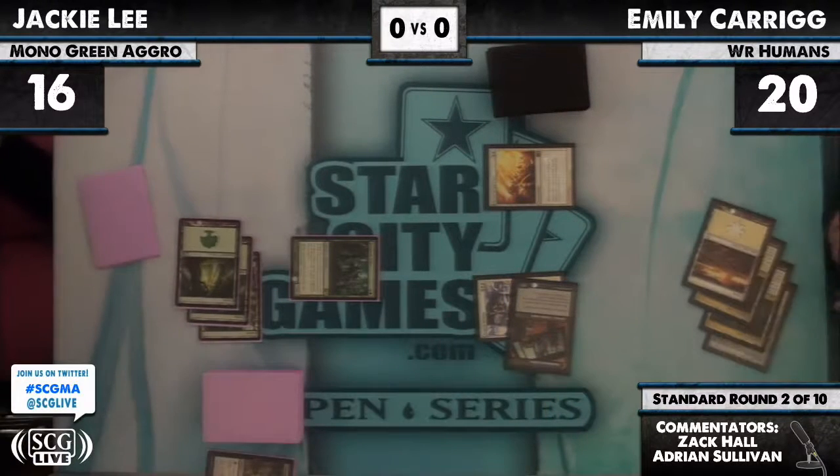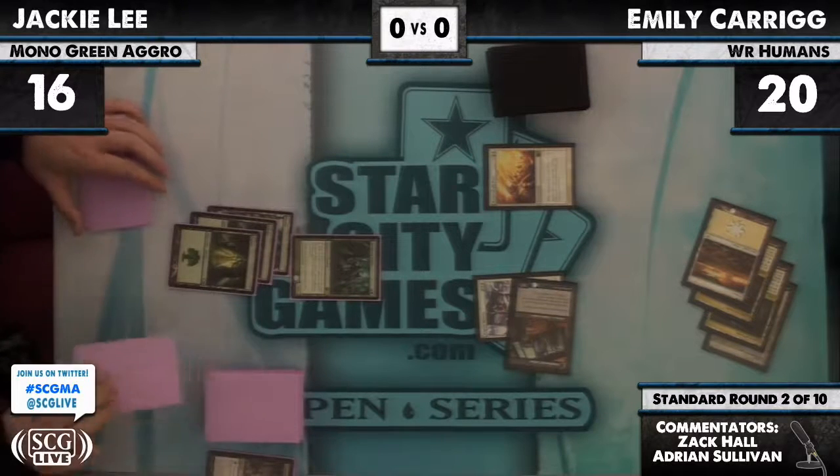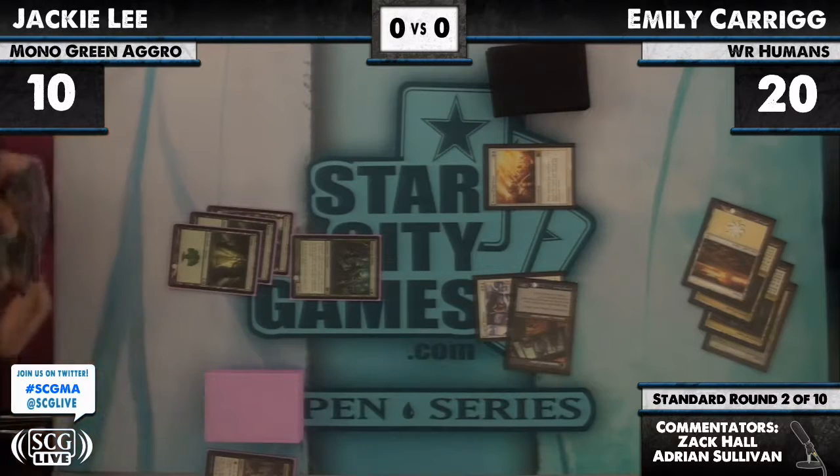All of a sudden this is a 6/6 flying and Jackie Lee drops to 10. She doesn't have a lot of answers to that — there's a fast clock. She can trump-lock with Birds of Paradise, she can Acidic Slime the Destiny, but that's only a one-off. There are four Green Suns but six mana is a long way off.